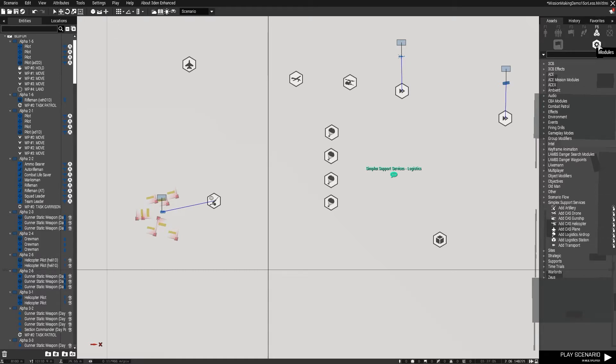Simplex supports is a really useful tool that allows you to add a lot of capability into your missions, way above what you can achieve with the AI, but doesn't require you to add additional players in game. If you go into Systems and into Modules, drop down Simplex, open it up, and you can see on the right-hand side: artillery, close air support, drone, gunship, helicopter, plane, airdrop for logistics, and a logistic station.